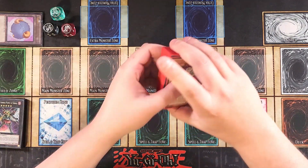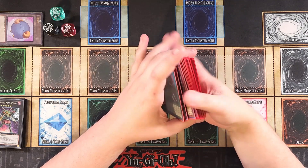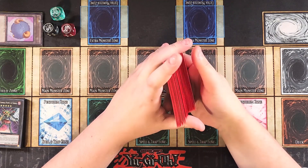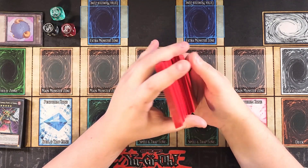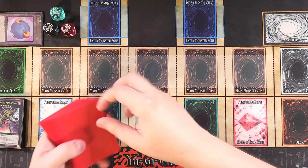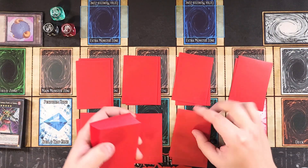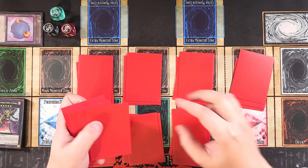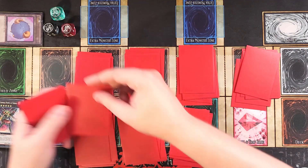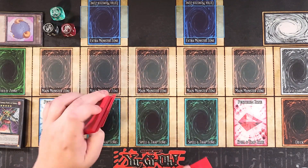This deck is a super fun OTK deck that plays with a lot of dark machine monsters. It's really fun because you can make all sorts of really cool XYZ monsters, and you can even rank up your monsters into Chaos XYZ monsters. This deck really likes going second and is actually a going second build of Gimmick Puppets, because I feel like that's the best way to build this deck. We're going to go ahead and pile shuffle because it's dad rule number one — you've got to pile shuffle or you'll run the risk of bricking.